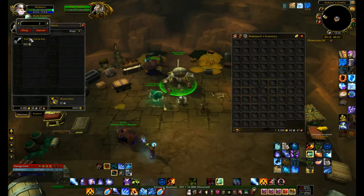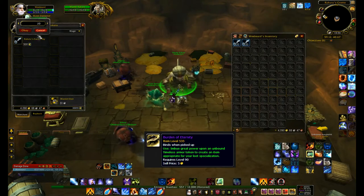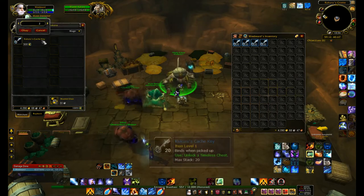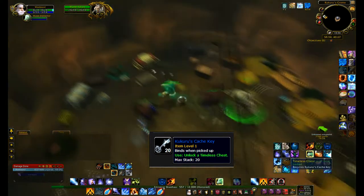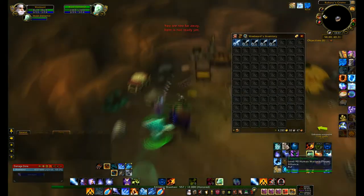The big item on this island that we all want is the Burden of Eternity. There are a number of ways to get these: you can get drops from rares, you can get them from random chests around the island, or you can buy them for 50,000 coins. Or you can use Kokura's Keys — you can buy 100 keys and have 100 chances of getting a Burden of Eternity.